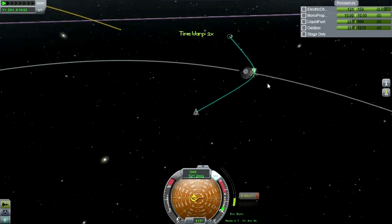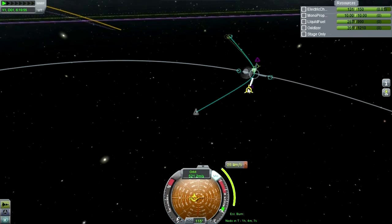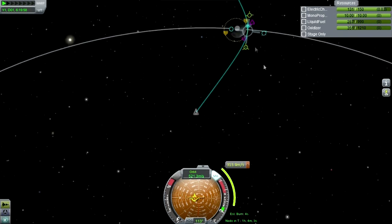Let's not go too quickly here. I should have had Jeb EVA also - not just get the goo sample but EVA at high over Kerbin. I'll have him do that on the way back. I'll definitely have him EVA here high over the moon.